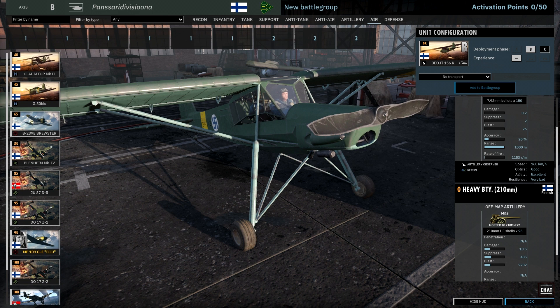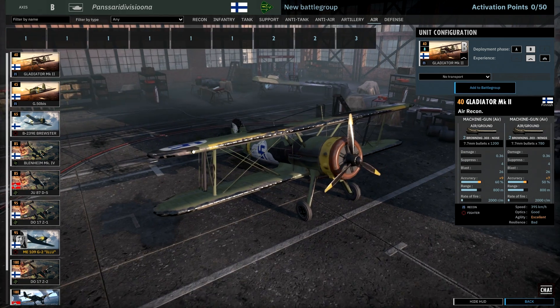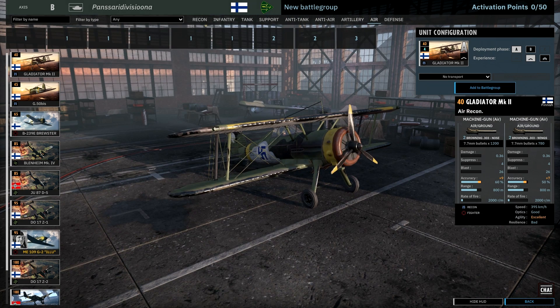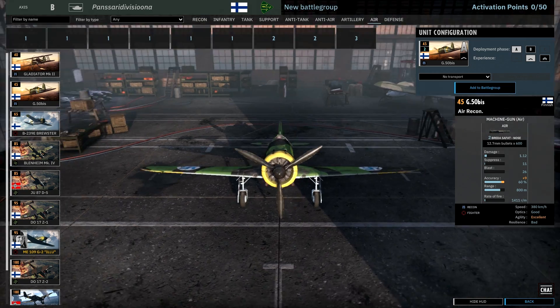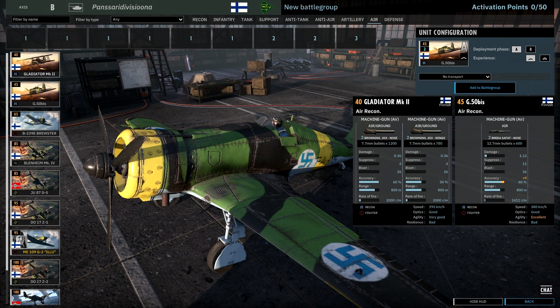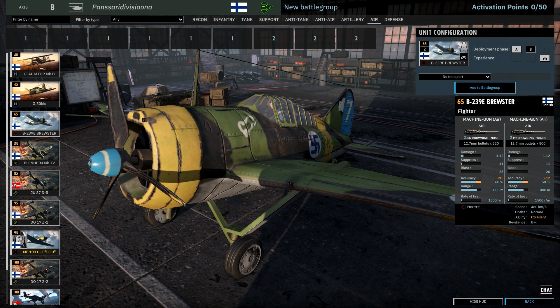Air tab — really interesting for this division, like the previous Finnish one. First is the Recon Gladiator, the British biplane: excellent agility, slow, kind of weak weapons. 40 points is quite a lot for a plane like this, probably. Italian G50B — also Recon 1, pretty much the same, with just a bit better agility, nothing more. B239E Brewster — excellent agility, nice speed, might be useful, really cheap. With elite veterancy it might be a good choice for taking down planes, especially at this price. It has double 50 cal, so nice.